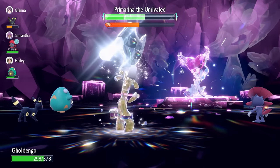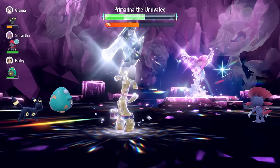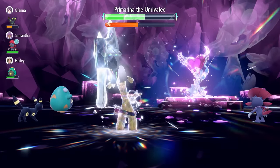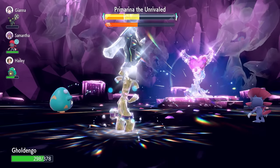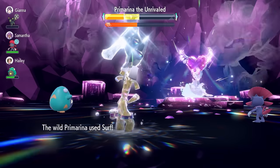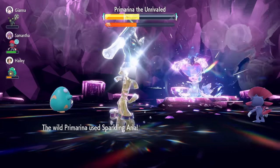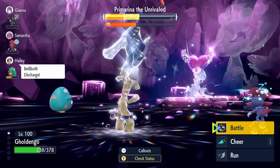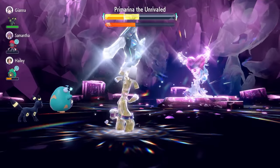Making really good progress catching up with the raid timer here. Another two Flash Cannons break the shield, and then a Make It Rain is going to be enough to end the raid as well — that's exactly what we're looking for. We're in a really healthy position even after the double-up from Sparkling Array and Surf. You just need to make sure you're doing the steps we've done in the raid so far and you'll have no trouble running through the Primarina with the Gholdengo.